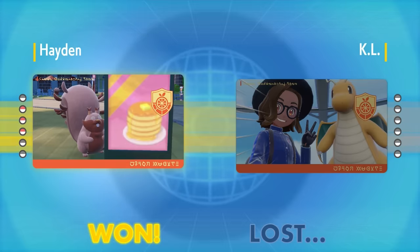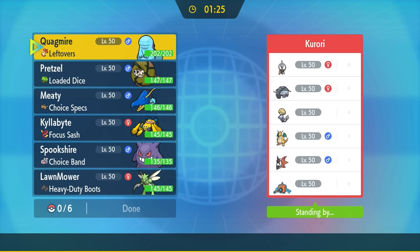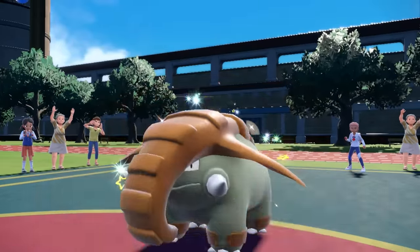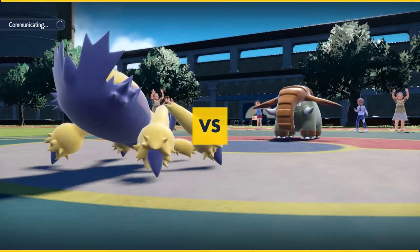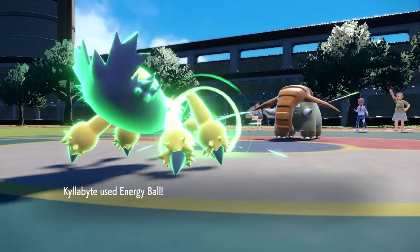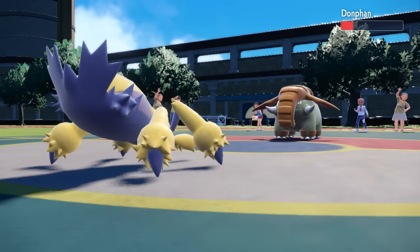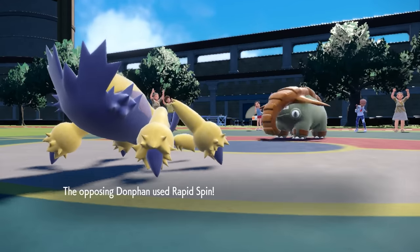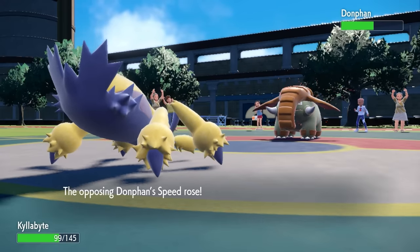Game three is a bonus match. Looking at team preview, they have a rapid spinner in Donphan and Klefki for prankster screens — those are the two main concerns, along with a Volcarona that could Quiver Dance. My opponent leads Donphan, which can both set Stealth Rock and Rapid Spin. I go for Energy Ball instead of Sticky Web, predicting they might spin it away immediately — it drops Donphan to its Figgy Berry range.